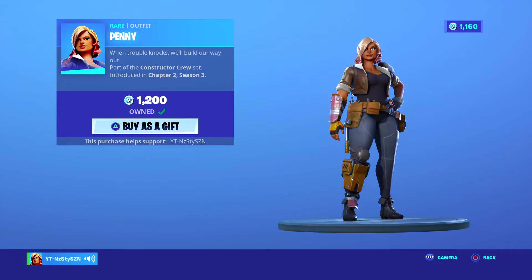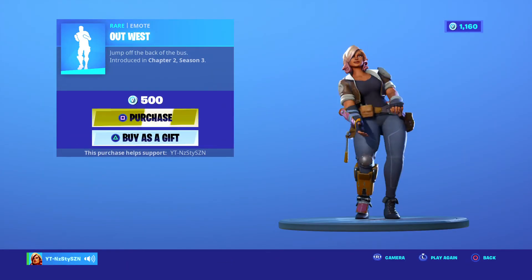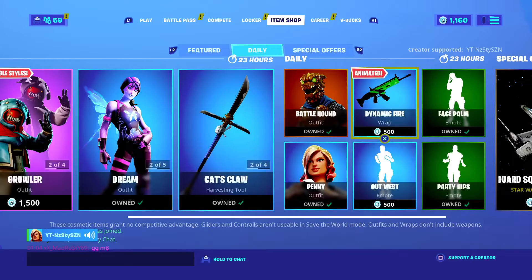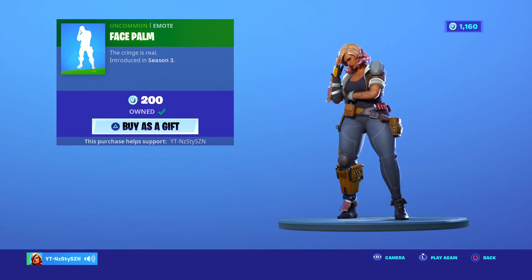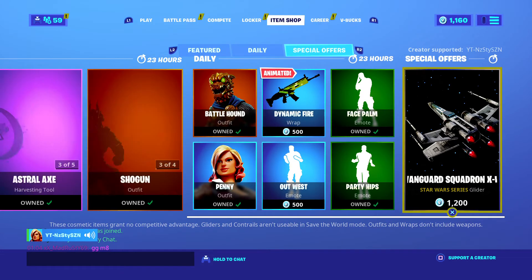Penny, came out in chapter 2 season 3, it's 1200 V-Bucks — buy it at your own risk. Out West — you can't hear it because of the copyright, it's 500. We've got Dynamic Fire, chapter 2 season 2, it's 500 V-Bucks. We've got Facepal, season 3 for 200 V-Bucks, Party Hits for 200 V-Bucks, and the Star Wars Glider.